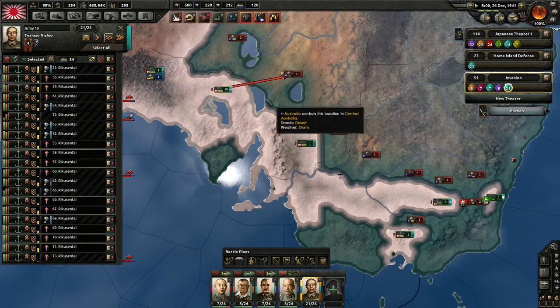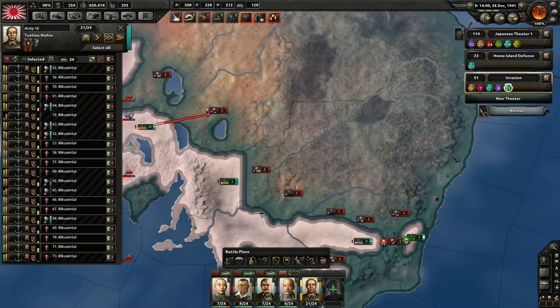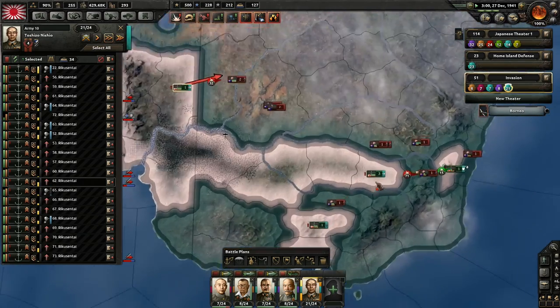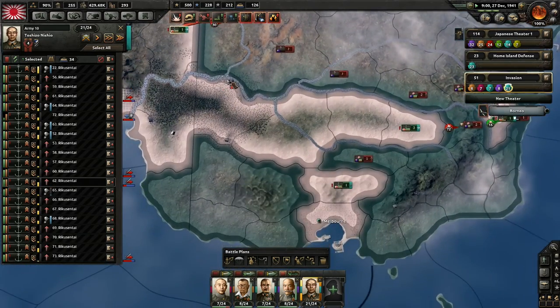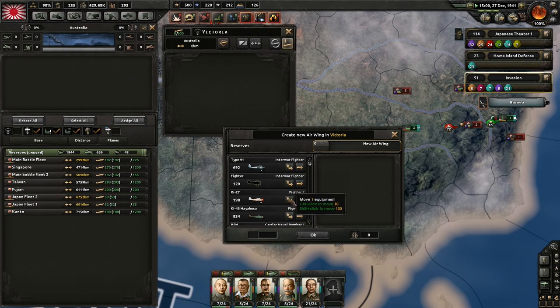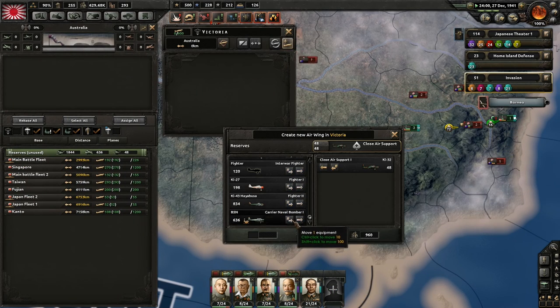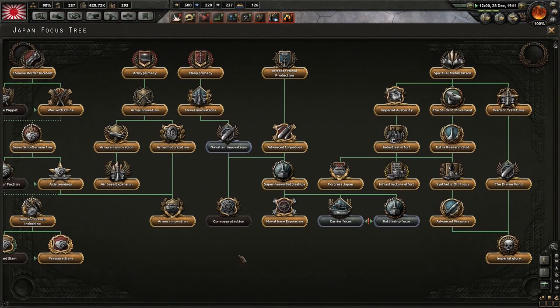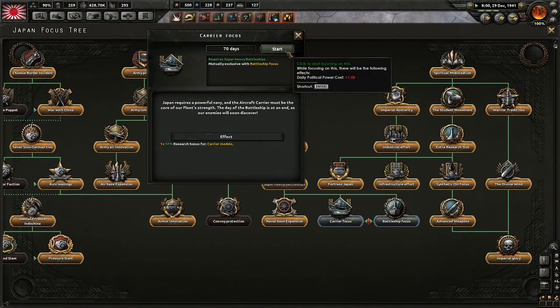I have ten Marines. I'll just have them start moving. I have an air base here — I should probably deploy some close air support. Let's go for the carrier focus — that'll help me with aircraft carriers. These planes are here and I want them to do close air support.